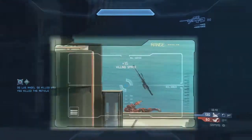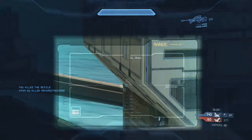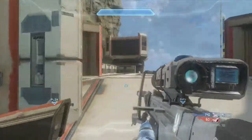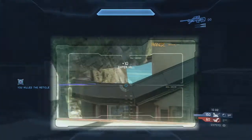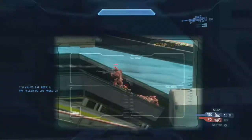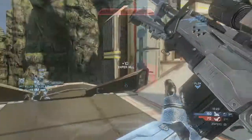I know my teammate is on BR ramp and he's taking care of that, so I go back to top BR tower to pick off the people who have probably moved to snipe tower. My teammate has that ramp covered, so I'm playing the other side — making sure people don't go top lift and making sure people don't sneak out on S2.